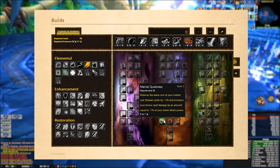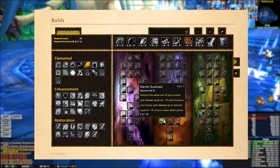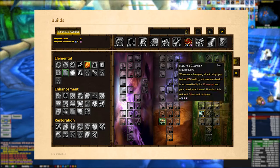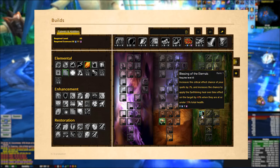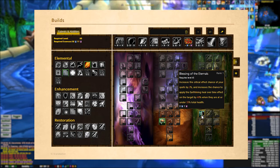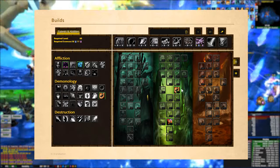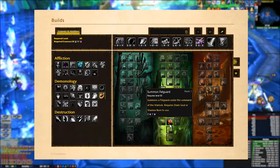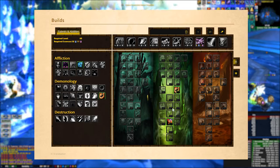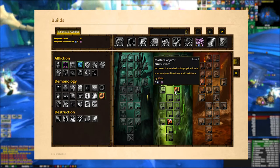In the Shaman tree we have Mental Quickness for the spell power increase, and Blessing of the Eternals which increases the critical effect chance of our spells by 2% — so just flat 2% crit on our spells. Finally, in the Warlock tree we have Summon Felguard, which gives roughly a 4% damage bonus when you have a Felguard out, and Master Conjurer to increase the effect of our crit stones.